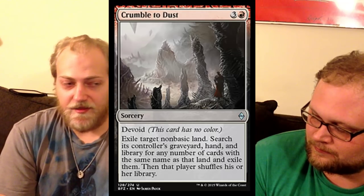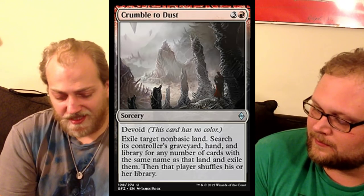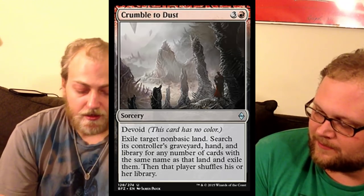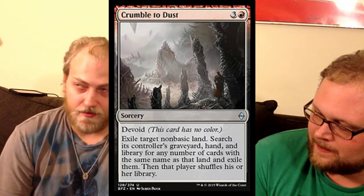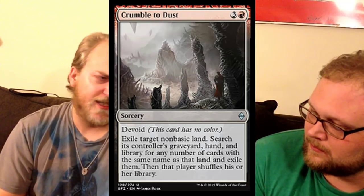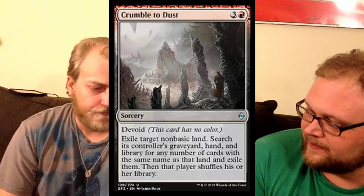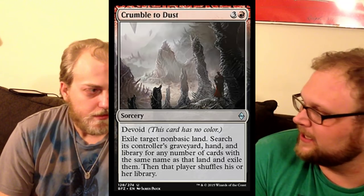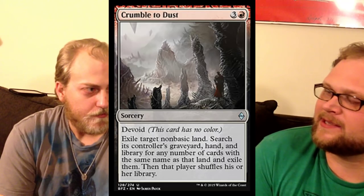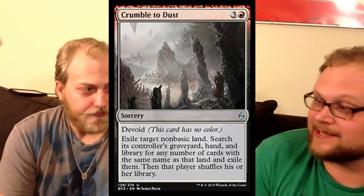Next up, we've got Crumble to Dust. Some people say potential modern sideboard tech — better than Sowing Salt. In limited it doesn't have the best playability, but it's a good sideboard card there too, depending on how many non-basics you see them running. We have those tap lands that were common and non-basic, so if you can exile two or three of those from their deck, that's helpful. Man lands is obviously the number one thing. The card will get better when we get the other man lands in the next set. There are some other non-basics we care about — Haven of the Spirit Dragon — but for the most part, Crumble to Dust is going to be sideboard tech, but it will see standard play.